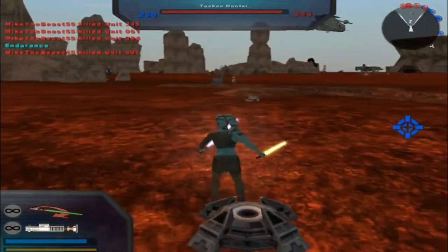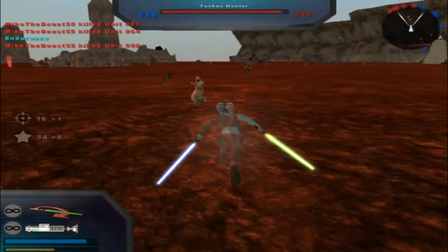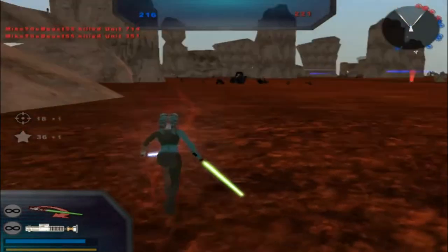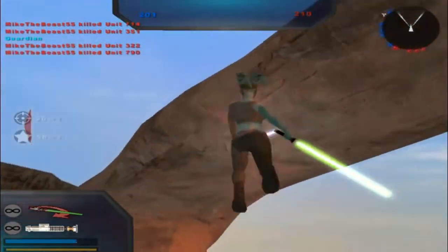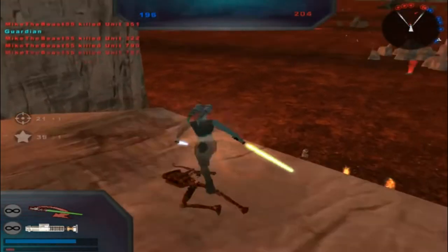It's not really easy to push forward from one command post per se. The Republic is in control of a command post. Now they're out of the command post area, but somehow they're probably gonna come back and try to take it. I see how it is. Nice try.